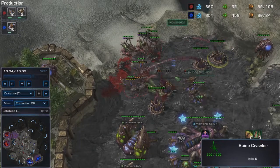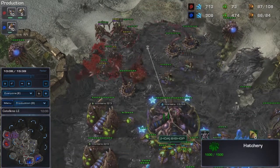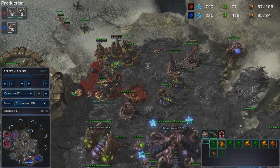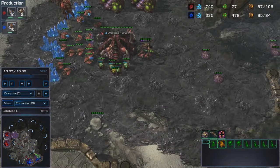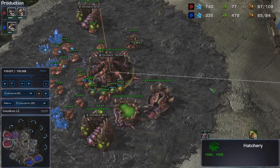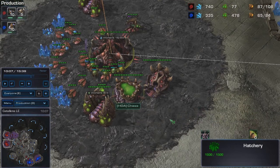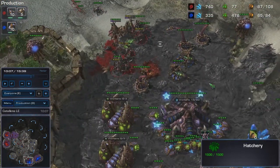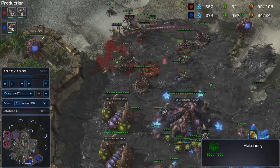Now he's attacking. At this point I already have 10 mutalisks in production, so it's just a matter of cleaning up these forces and attacking my opponent. He doesn't even have a lair at this point because he's been constantly pumping out roaches and zerglings, and he has quite a large bank actually.